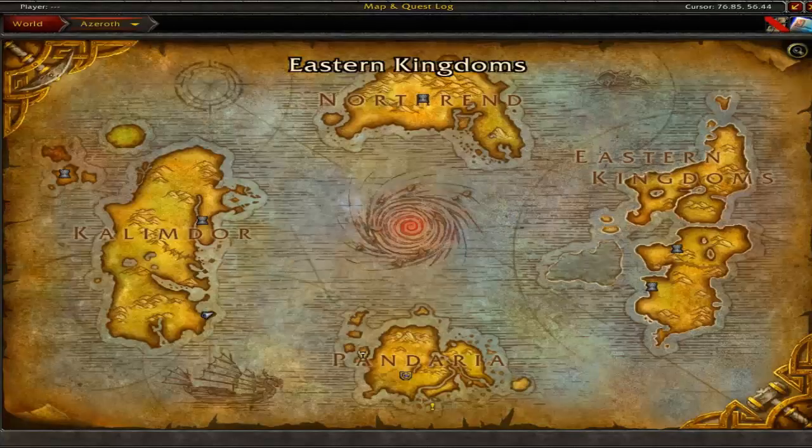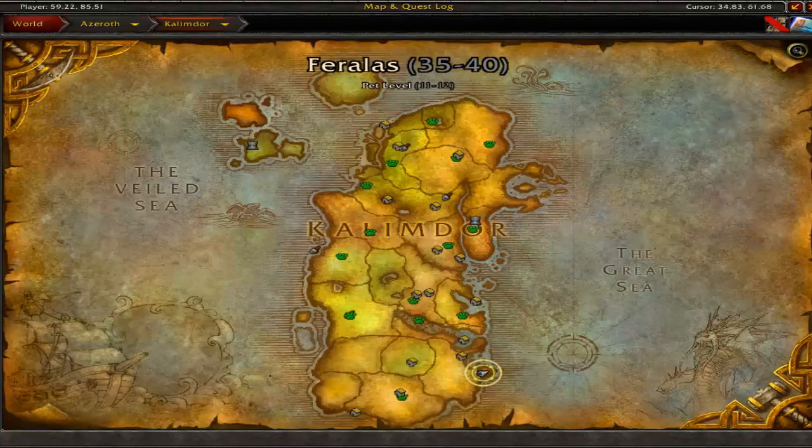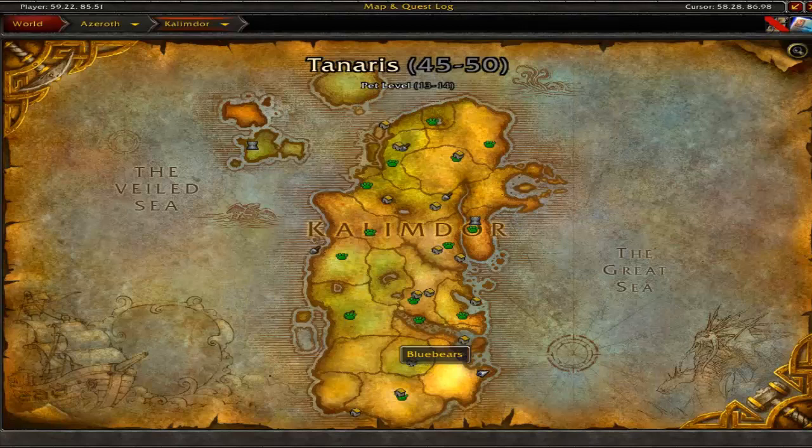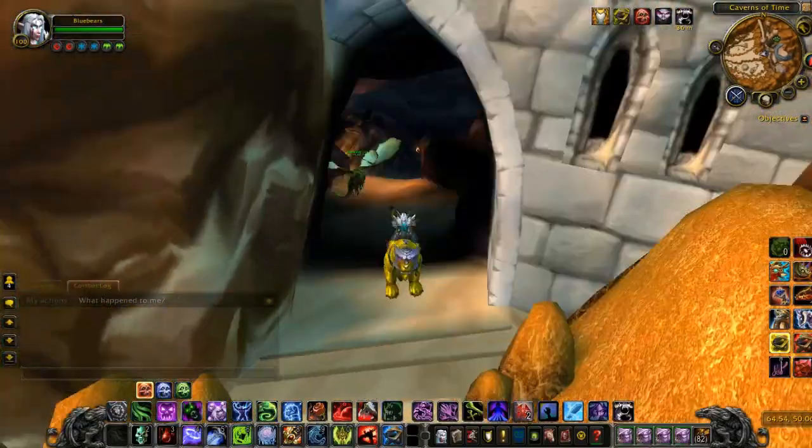Hey guys, this is Blue and welcome to World of Warcraft. Today we're covering how to get Lifebinder's Handmaiden, which is the flying mount dropped in the raid Dragon Soul. Dragon Soul is a raid located in the Caverns of Time in Tanaris in Kalimdor.